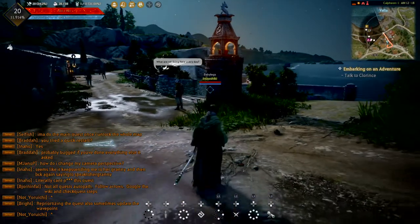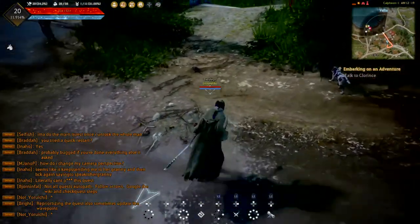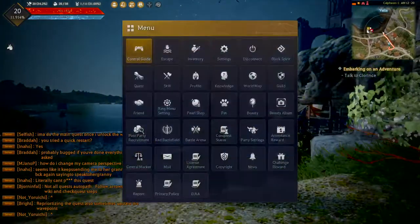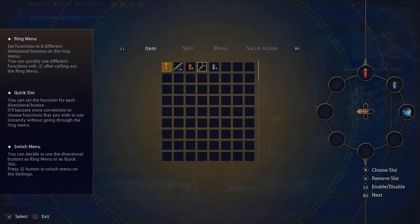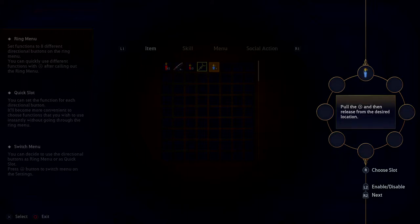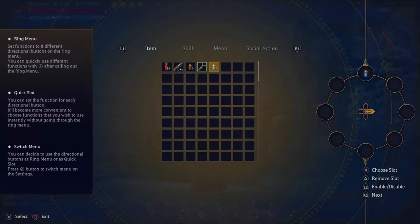Let's say we want to change the second slot — the one where the empty, grayed-out pot is. Press right on the d-pad, press Start, go to Ring Menu. This is the first slot. Press R2 once to get to the second slot. Now to put pots in there, press the button to come over to the item, press X, then use the right analog stick to choose where you want it on the wheel. I'll put it at the top.